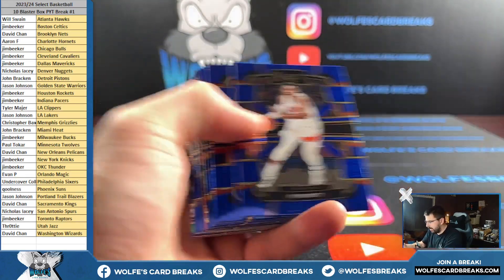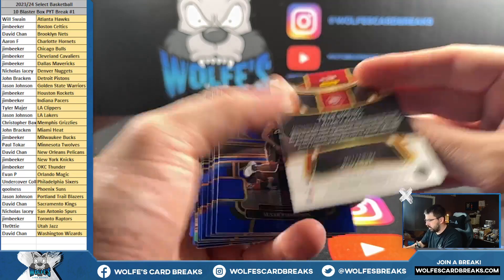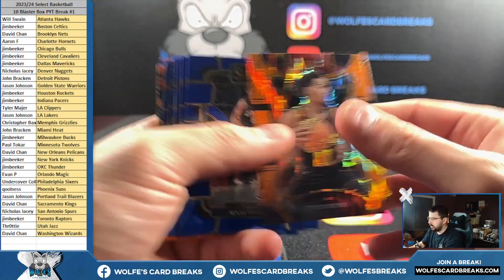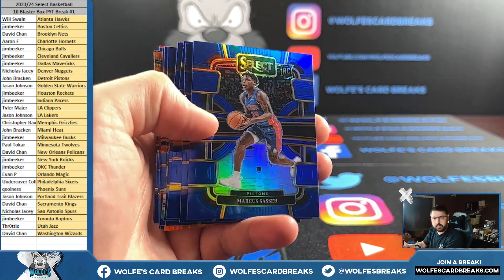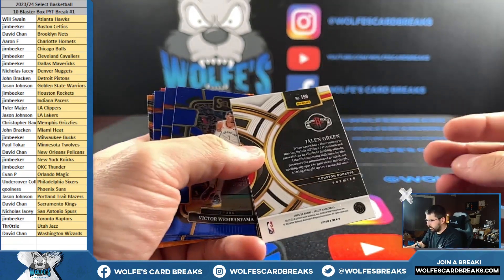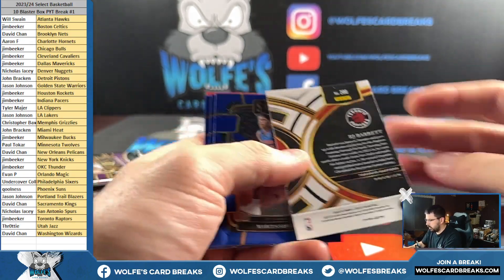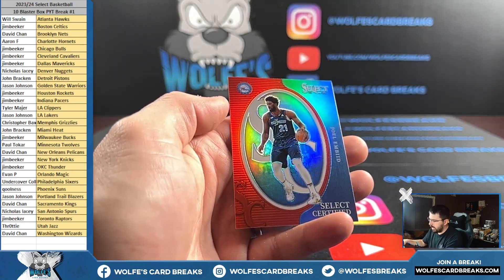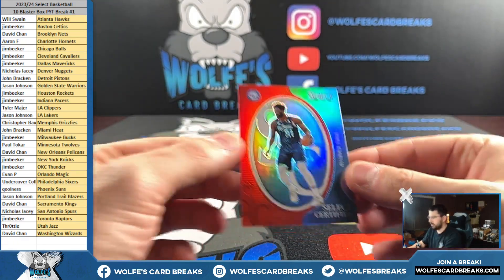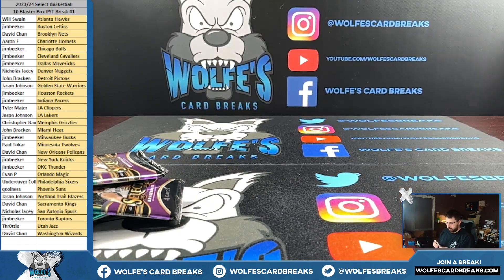All right, let's see what we're rocking here on the last box, my friends. Come on — AD retail silver. Trey Young on the Mezzy orange flash for the Hawks. Pistons Thompson base. Silver Sasser, silver retail Sasser. Jalen Green. Wemby base rookie. RJ Barrett. And Select Certified Embiid for the Sixers — Sixers going out to Undercover Collector.